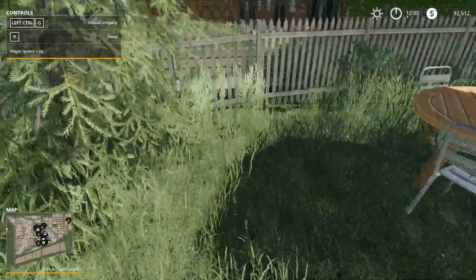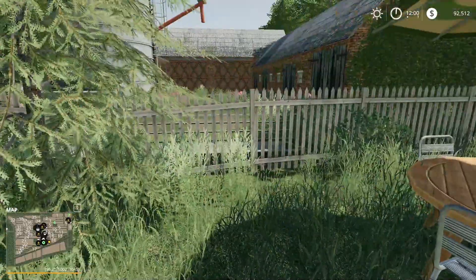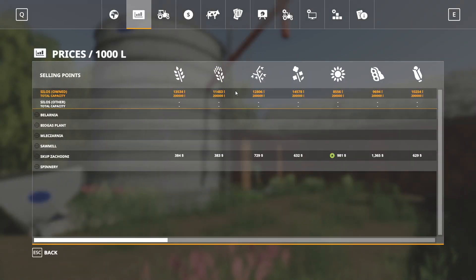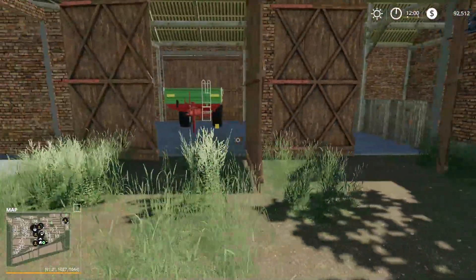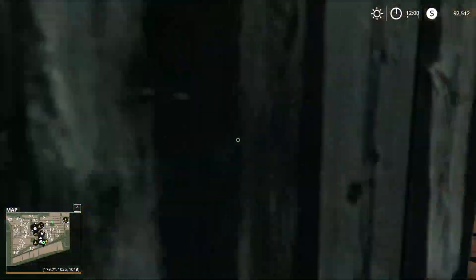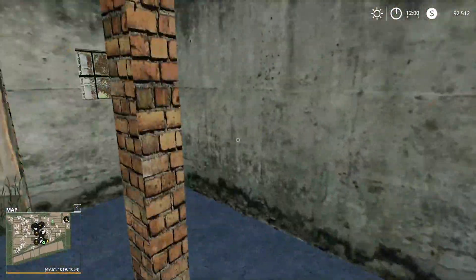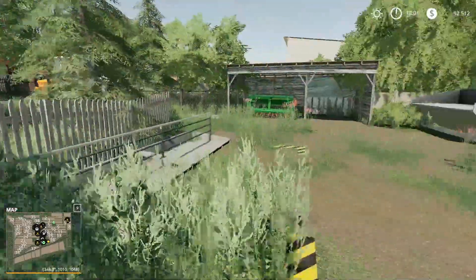We have an openable gate and a sleep trigger here. Inside, it's kind of hard to see everything, but it looks like you have a grain silo and some silo capacity — so that's your grain silo. There's some storage space over here, and then here it looks like we have our chickens — 40 chickens right there for you.